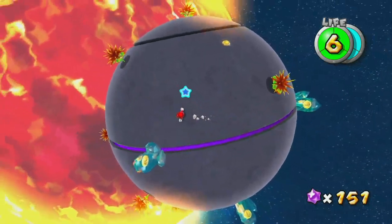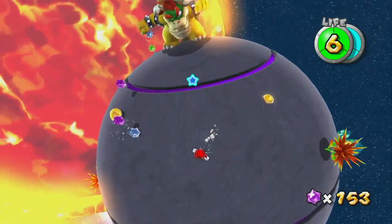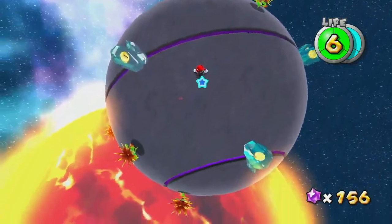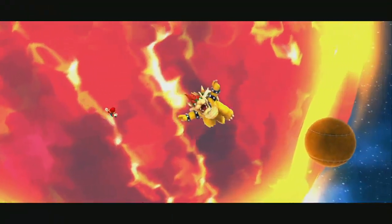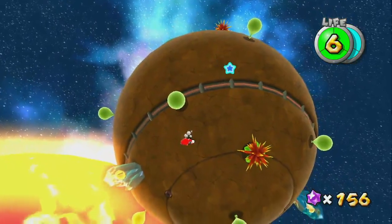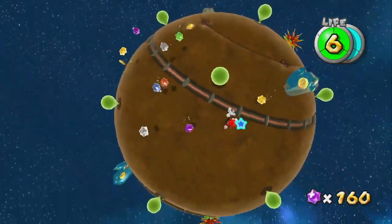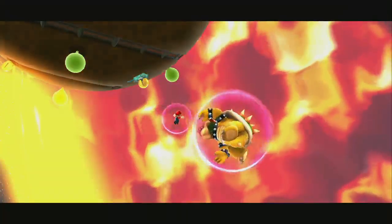Smack Bowser's boulder form, and then boom, smack him again. After attacking him once, I thought he was going to move on to the next phase of the fight. Bowser gets sent over to the next planetoid, where we actually have things a little easier this time around. All you gotta do is smack Bowser with the green stuff. You can just combo Bowser like mad on this planet. Final phase.